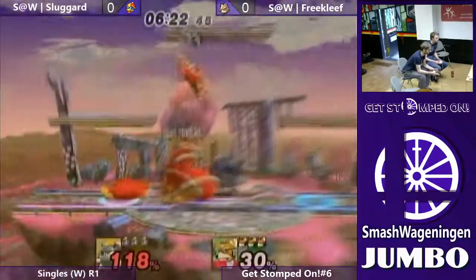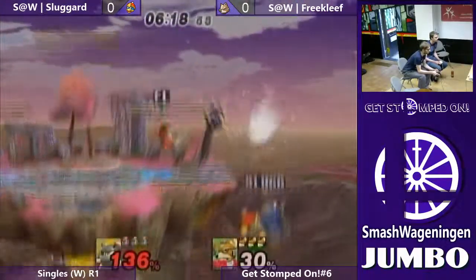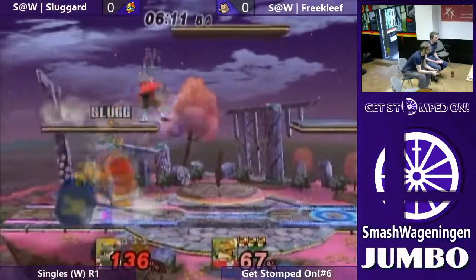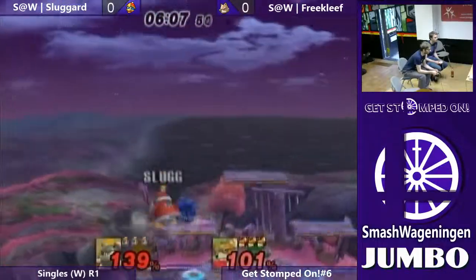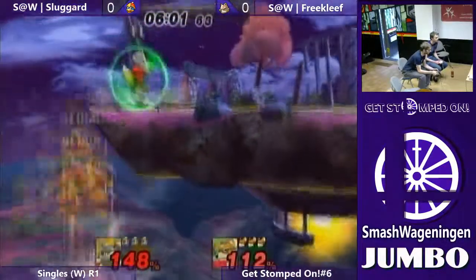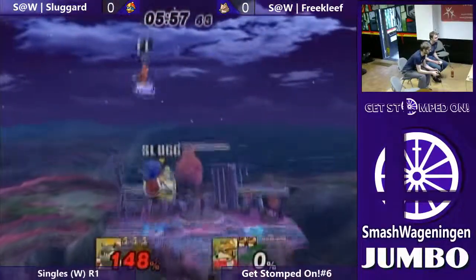So that's actually pretty smart. Sluggerd is building a wall with his side B, his waddles, so that the lasers of the Fox can't hit him. It's pretty good. In general, it's very favorable for the DDD main to have waddles on stage, because it gives him a lot of movement options, and sometimes they even assist during combat or they create openings.